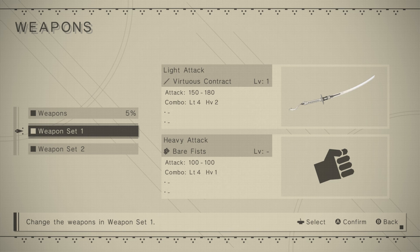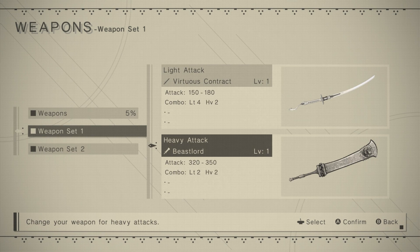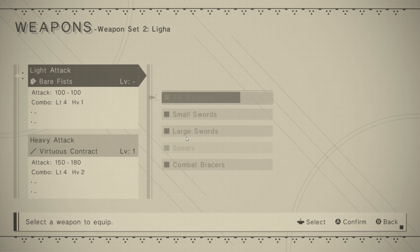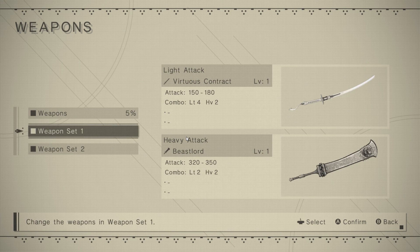Let's buy this one. The other one was slightly more damage with a similar combo, so I guess it's good to have a contrast. They perform differently depending on your weapon set - but that'll just confuse me, so I'll just use it like this.